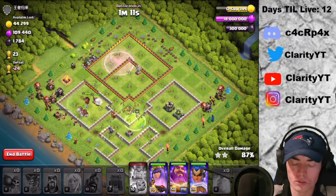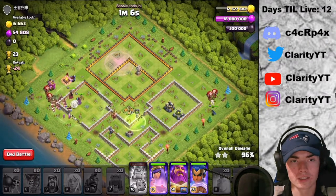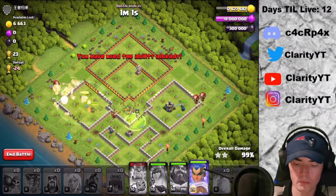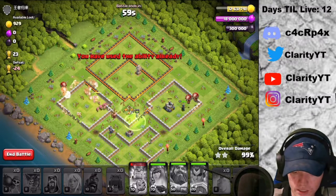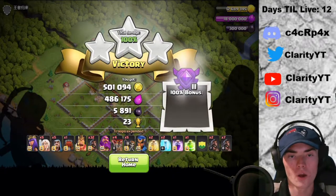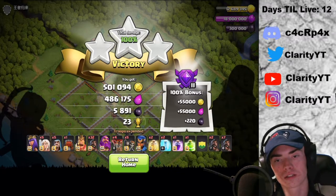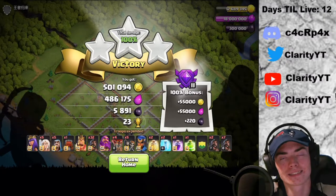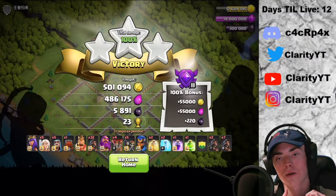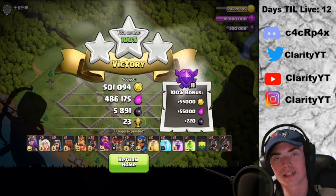I'm going to put my Royal Champion over here as well. Not a bad attack — I am really loving hogs, they're very fun to use. We're going to pop all these abilities and get out of here. So that was a three-star for the first attack with that bonus: over 500,000 gold, over 500,000 elixir, and also 6,000 dark elixir — 23 trophies. Really not bad for the first attack. I might train up another army, get those clan castle troops, and I'll see you at the next attack.